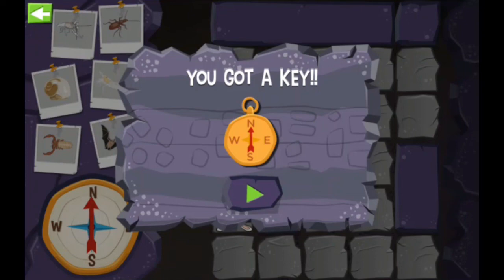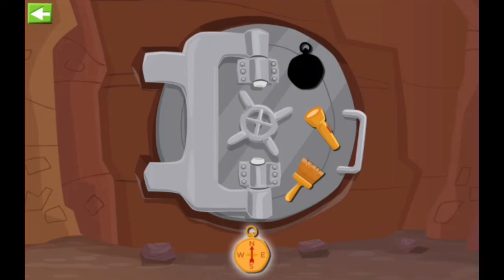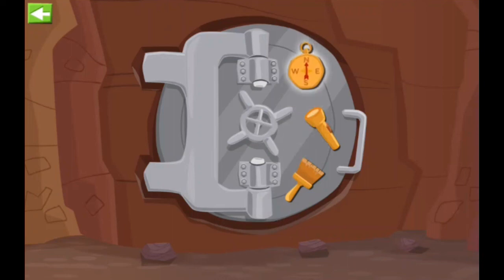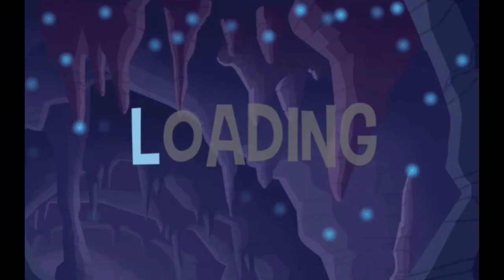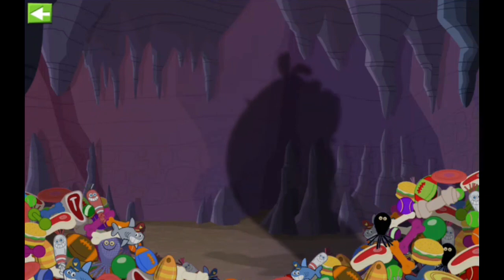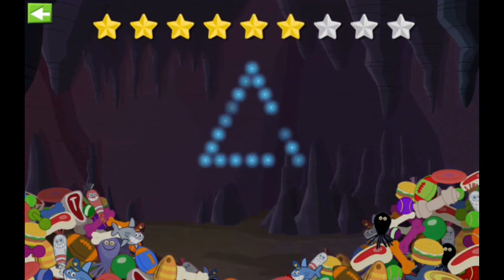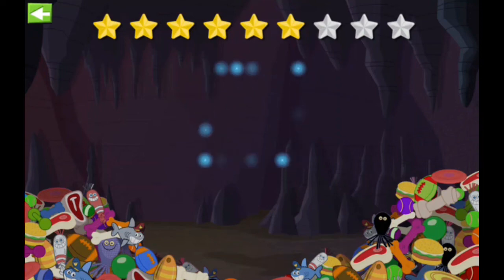That vault door needs three special keys — we just earned one, so put it in the right place! Great work — all the special keys are in place! Now all we need to do is turn the handle. Open Sesame! I smell toys! There goes that really bad Bad Dog Bart — we've missed him again! We've got the toys back! And look at our glowworm dance party!